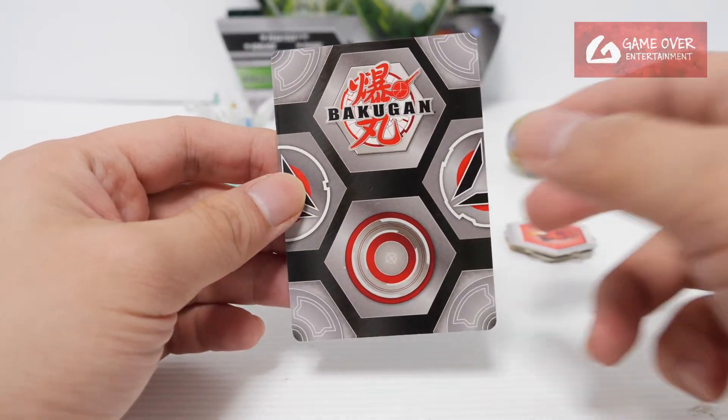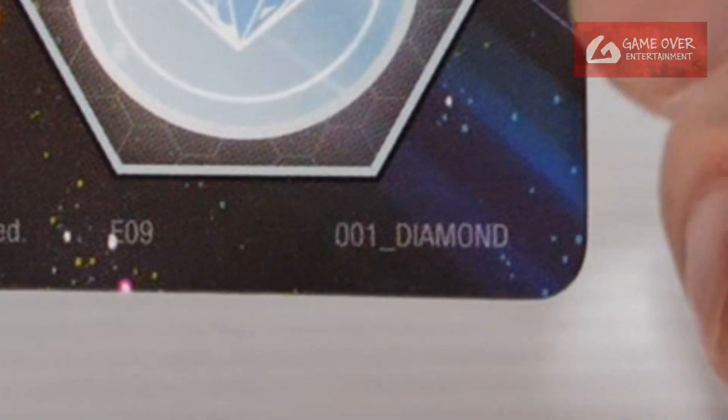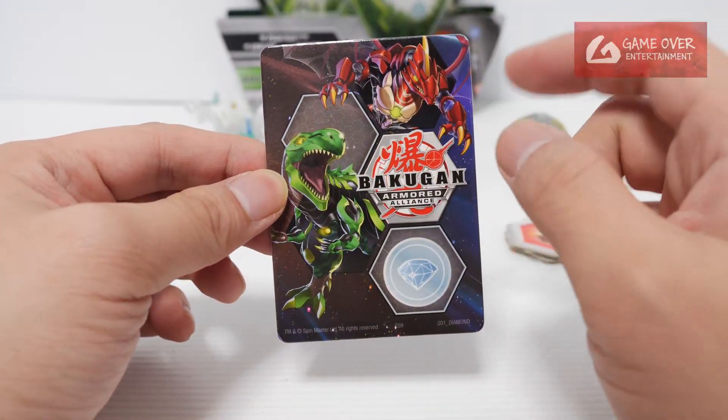Okay, so our gate card. Is this the Diamond Drainer? Yes, the Diamond Drainer. This is the one Diamond, with Trox and Dragonoid.